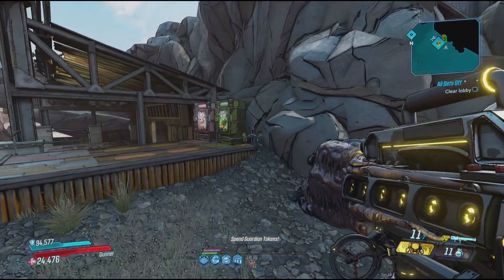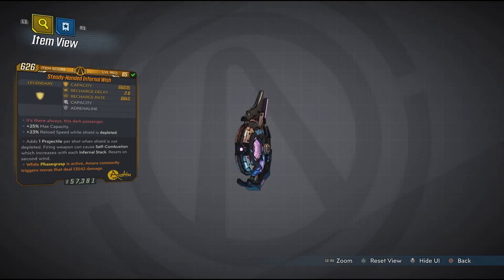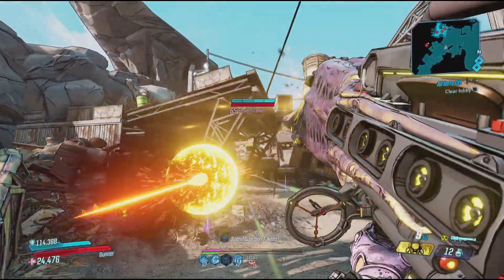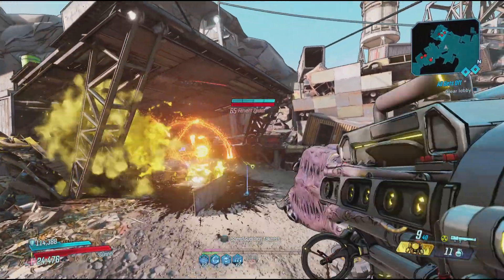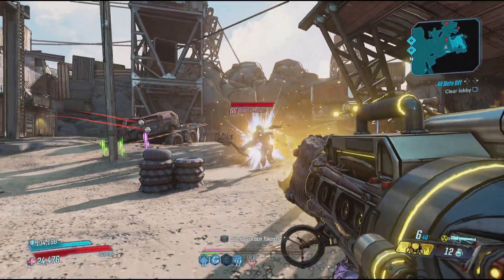In second place is the Infernal Wish, an amazing shield which could easily be number one, that has an increased chance to drop from this chest. The Infernal Wish is a shield that is capable of doubling your damage all of the time, but you need to use the right type of gun to get the full effect.